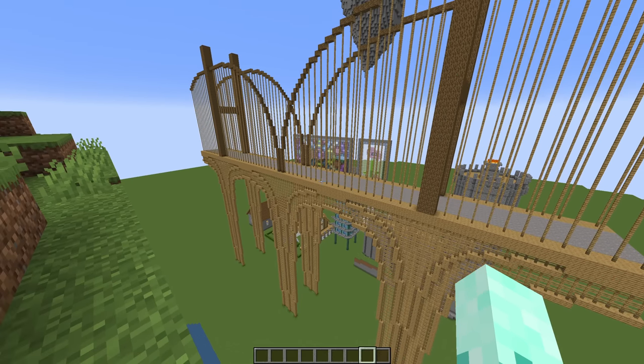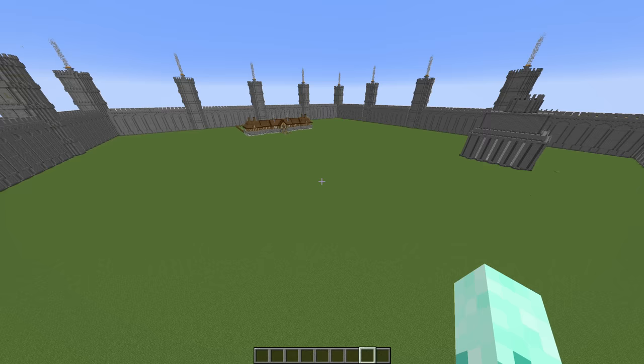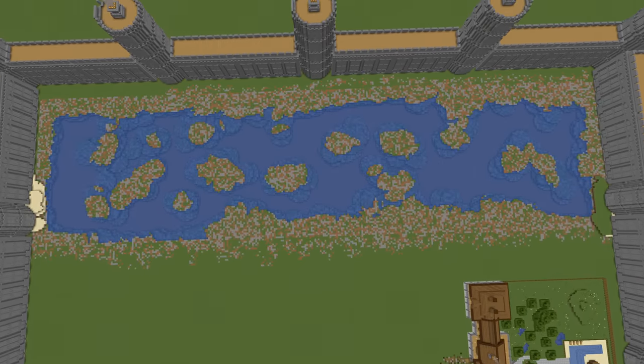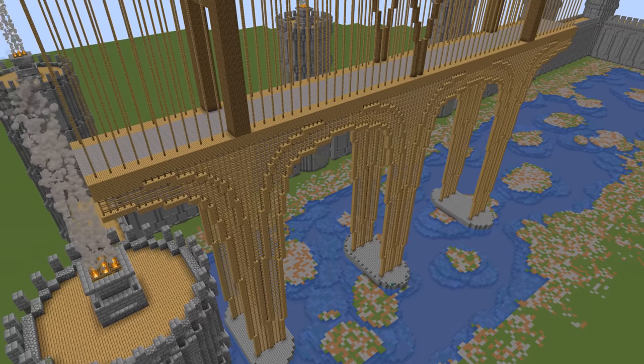The next thing that we're going to be upgrading is the bridge. But first I need to make a river for it to go over. And finally, I pasted the bridge in and completely upgraded it.